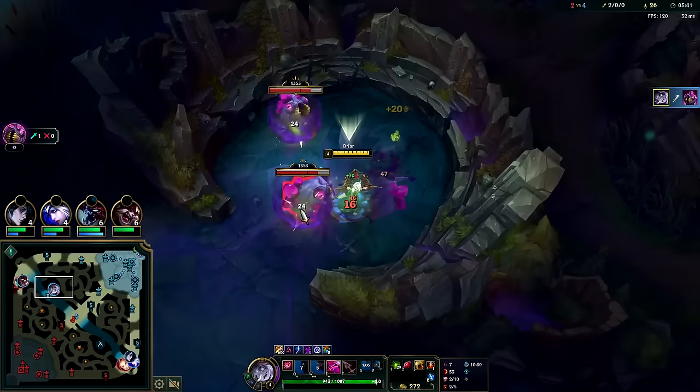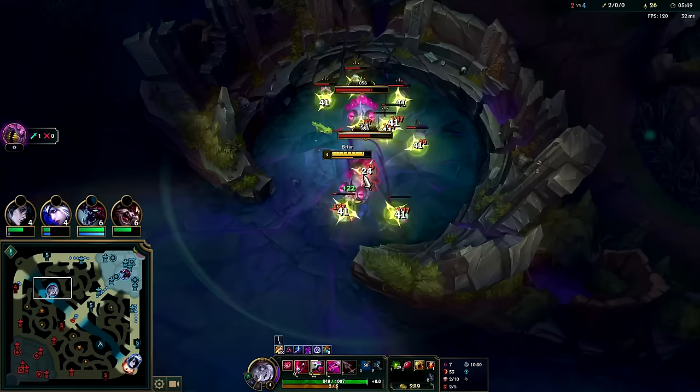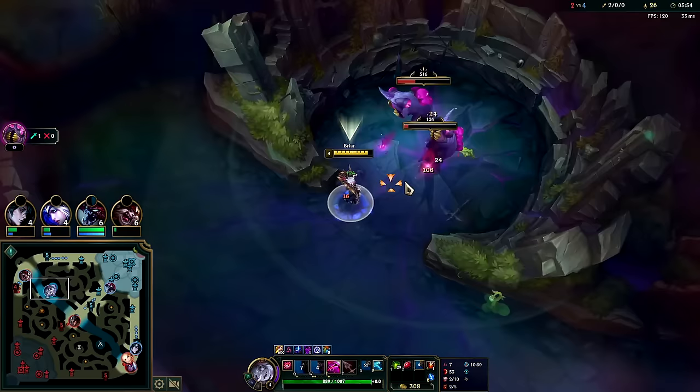We'll pull this towards — actually, I don't know if this is really safe now without W. We can't escape efficiently. I was thinking we'd W over, but realistically if we're not using W to farm with, this is going to take forever without it.